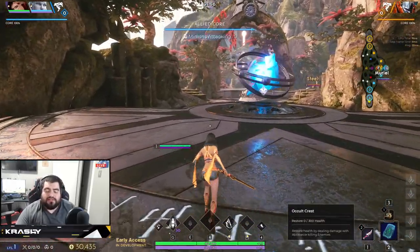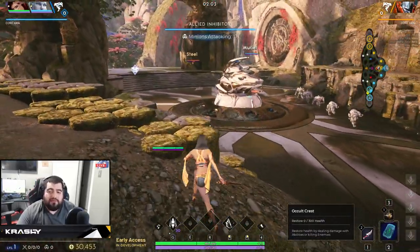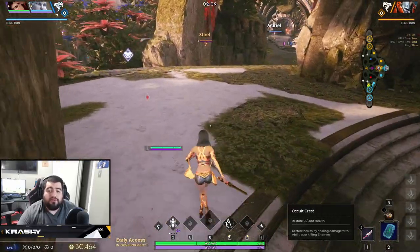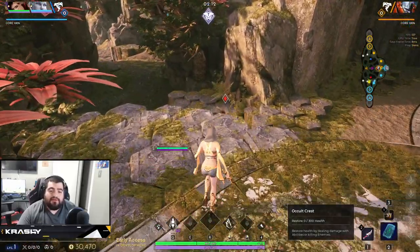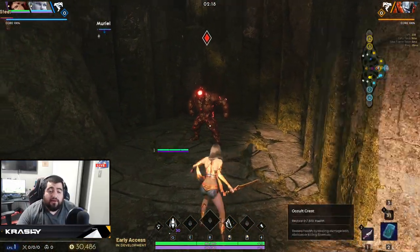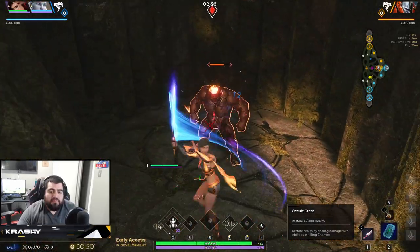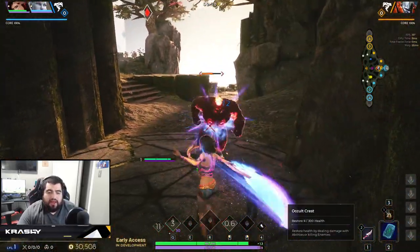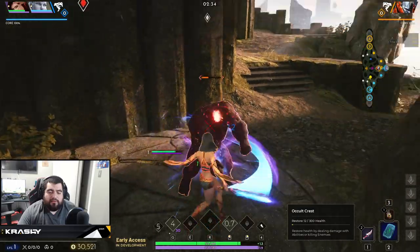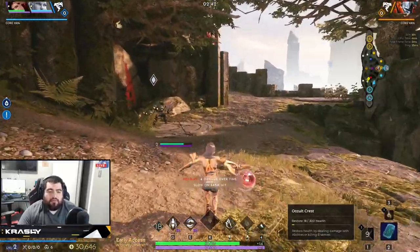Let me talk about her jungle clear. You want to start with the Q — it has a low six-second cooldown and does great damage. You can start blue side, which is probably your best option, or red side is fine too. Just kite your camp, get it low, and use your Q on cooldown. Then go ahead and smite it down, and you can move into your E or right-click depending on how you want to play.